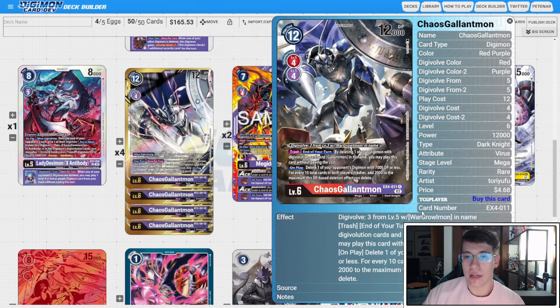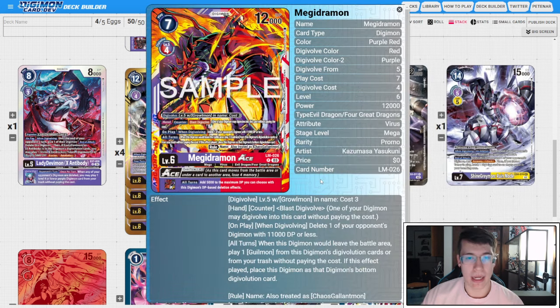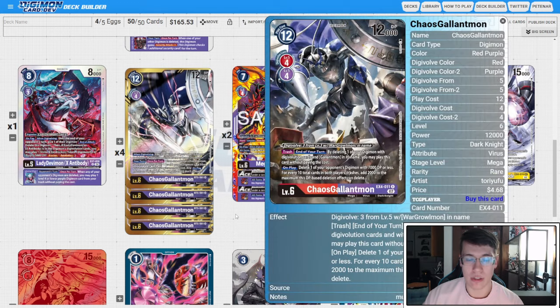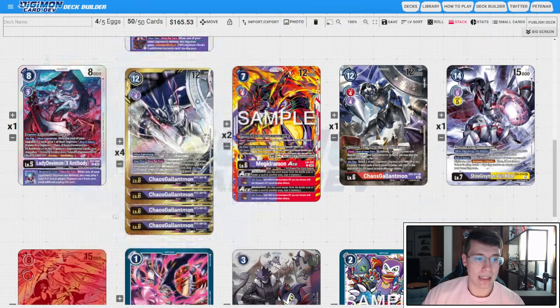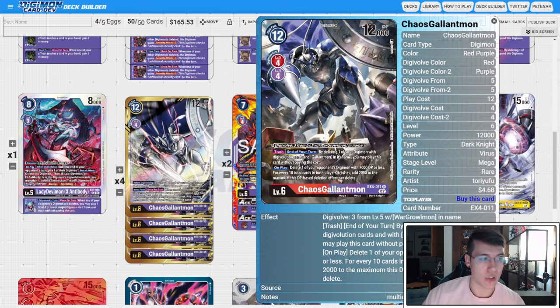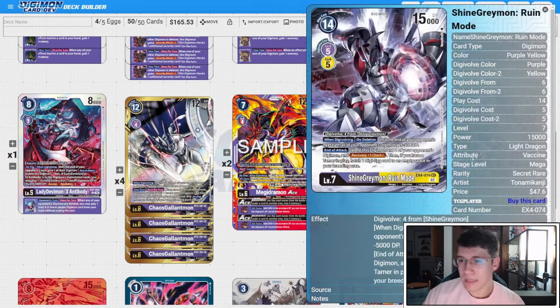We're still running one copy of Chaos Gallop from EX4. End of your turn, you can delete one of your Digimon with digivolution cards and Gallop in its name to play this card without paying the cost. On play, you delete one of your opponent's Digimon 7K DP or less — for every 10 cards in both players' trash, add 2K to the max DP. Very important note: this does not work with Magidramon Ace, because when Magidramon Ace tucks itself underneath a Gilmon it does not count as leaving the board — that's why overflow doesn't proc, meaning you can't fulfill the condition for EX4 Chaos Gallop. But it's still worth running at one — you can pop your Chaos Gallop to pop blast aces, or even pop a Crimson Mode Ace to stop an opponent's blast ace, and since both overflows are triggering you're not paying the full overflow cost.